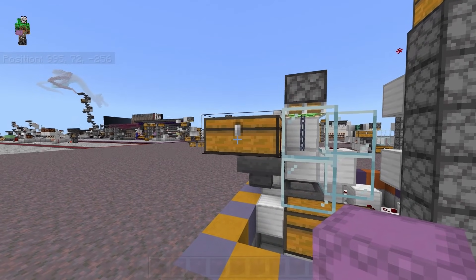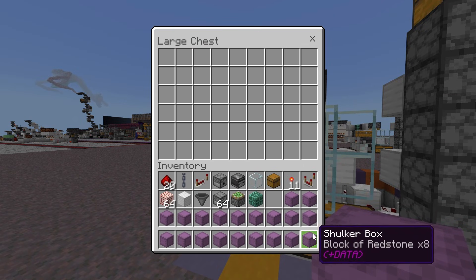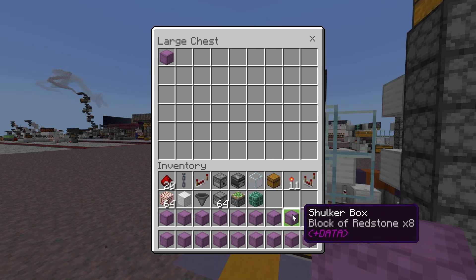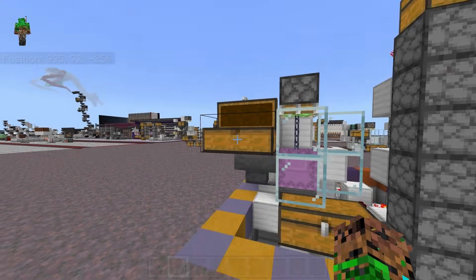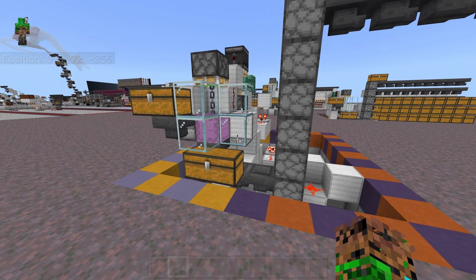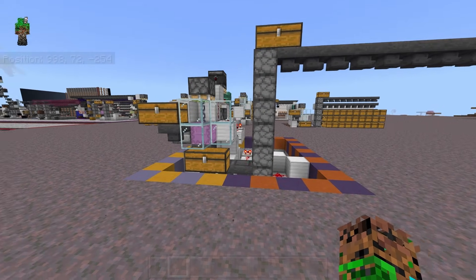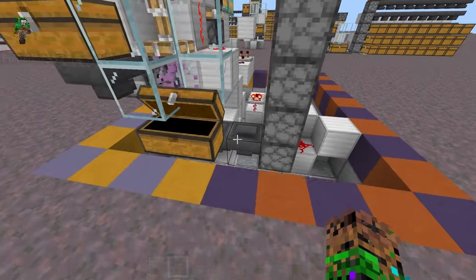That's just something to keep in mind with any sort of item sorter, any sort of storage tech — how many hoppers are loading the system and how many hoppers are unloading the system. You can create bottlenecks, but honestly bottlenecks usually don't cause problems. And if you ever notice a bottleneck in any of your item sorters, you can always just add more storage and more hoppers in that location to give it more temporary area to build up in to avoid any sort of problems. So don't worry too much about it — it's just something to think about.